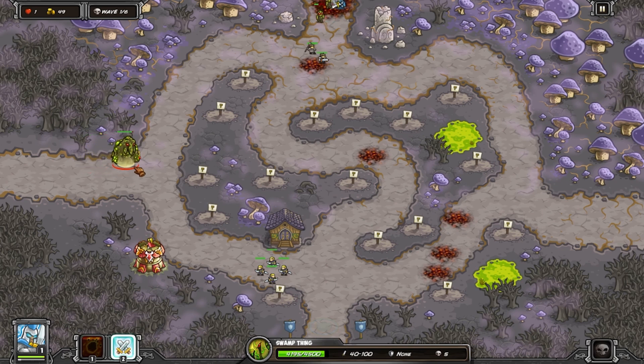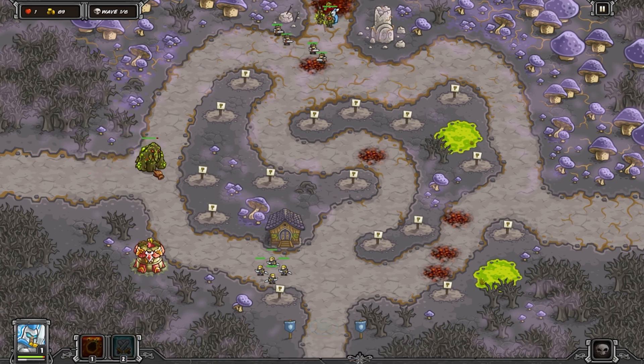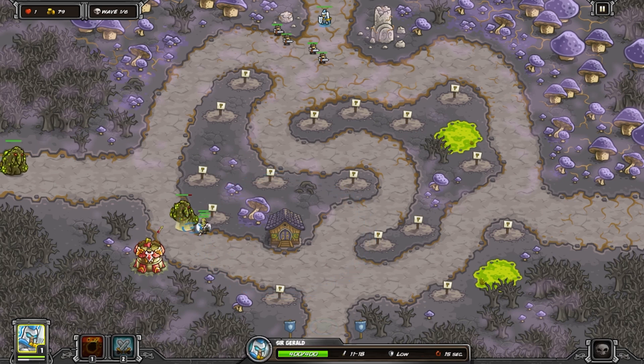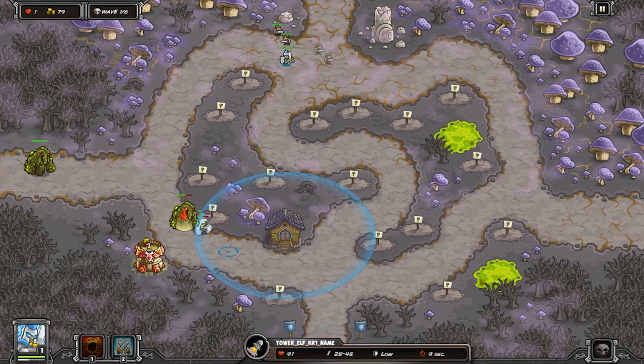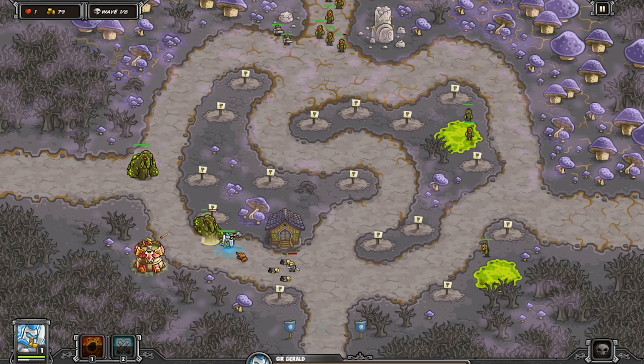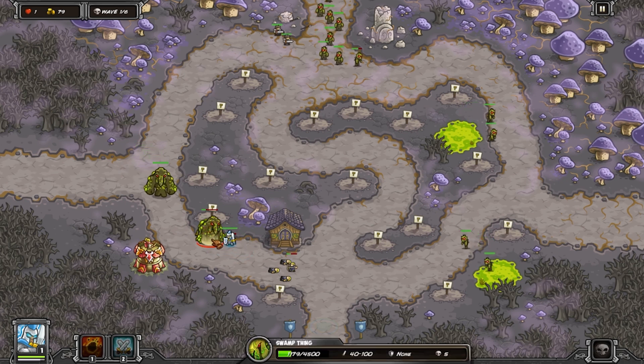These units can be microed so they won't necessarily suffer from that problem in the hands of a good player. Microing them also allows you to focus on particular units to be attacked, whereas non-barracks towers will always shoot at the enemy closest to the exit. This allows them to isolate and execute high priority enemies, just like other high damage barracks — but unlike other barracks, they don't have to engage in melee combat to deal all this damage. Instead, you can have something else block the enemy and then let the elves shoot with their bows.